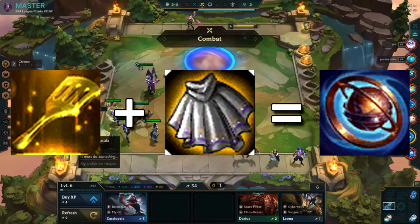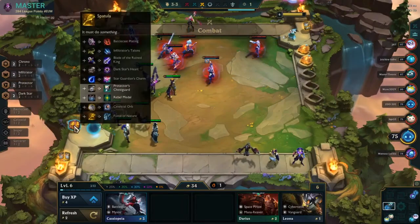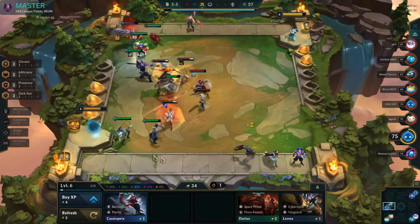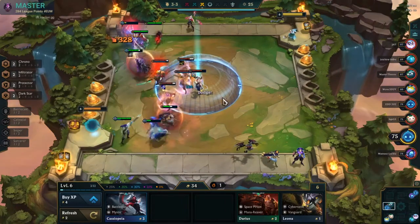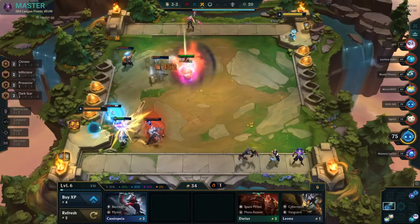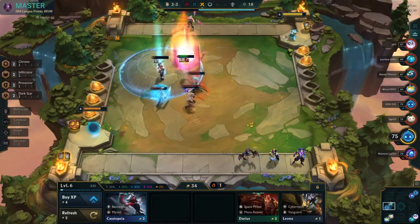Next up we have the Celestial spatula — built with spatula and a Negatron Cloak. This item isn't that great, but sometimes if you can get to four Celestial it's pretty decent. There isn't really any standout user for this item because the Celestial spatula doesn't give any bonus to the individual unit apart from magic resistance, so generally I just put it on any tank in the front line who needs it.